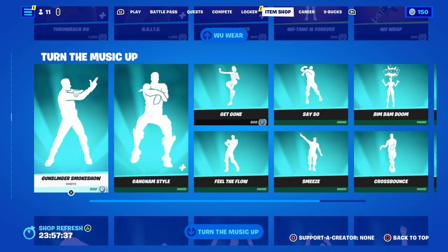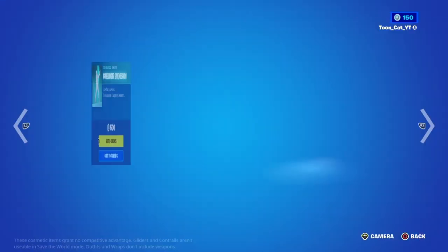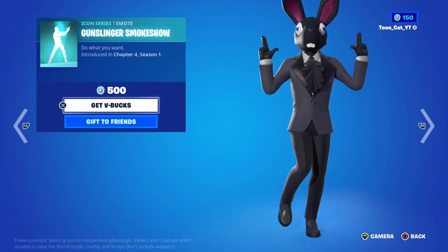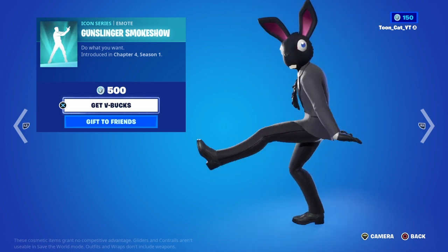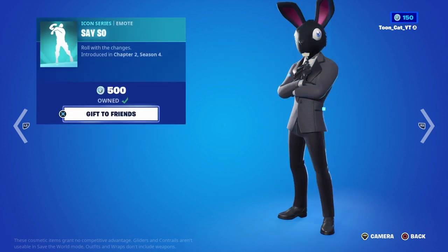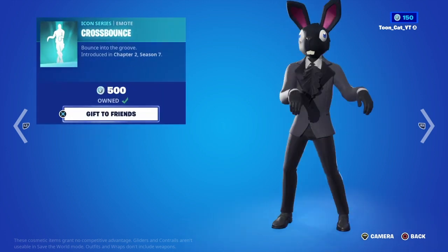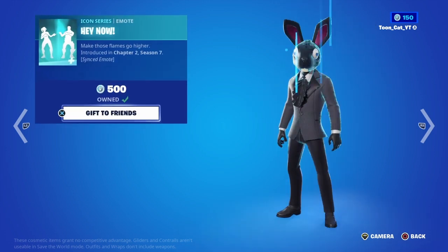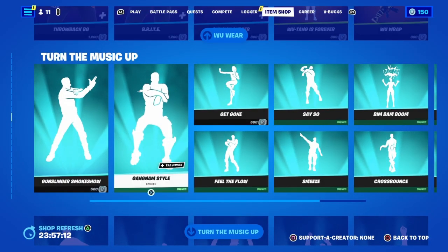We got some new stuff here — something good. In the emotes section, we have Turn Up The Music, Gunslinger Smoke Show, Gangnam Style, Get Gone, Feel The Flow, Say So, Smeeze, Beep Bap Boom, and Cross Bounce. Okay, so they didn't bring back the Stocky Mode.